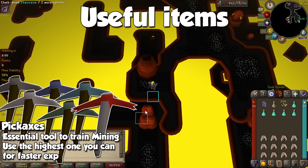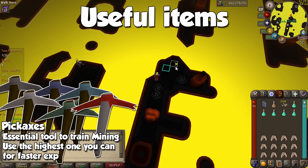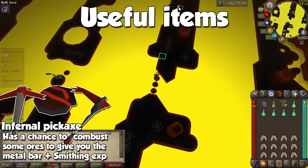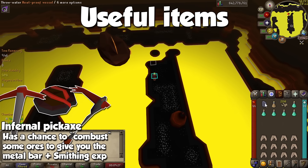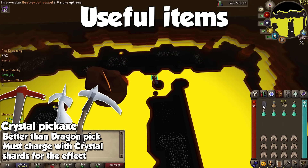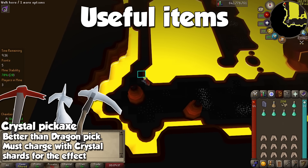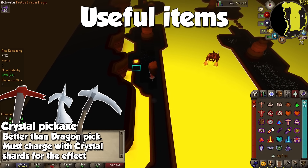Let's begin with useful items, starting with Pickaxes. Without this tool you can't even train this skill, so grab yourself the best pickaxe you can use at your level. The Infernal Pickaxe is obtained by combining a Dragon Pickaxe with a Smoldering Stone, and when mining it has a chance of combusting the ore, which grants Smithing experience in the process with certain ores. The Crystal Pickaxe is obtained by combining a Dragon Pickaxe with a Crystal Tool Seed. It is 3% more effective than a Dragon Pickaxe and will provide slightly more experience per hour, but you will need to charge it with Crystal Shards eventually.